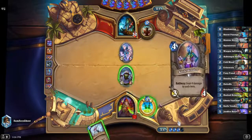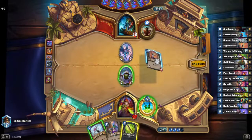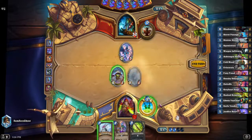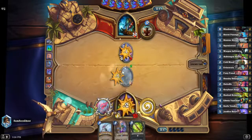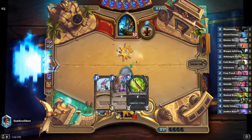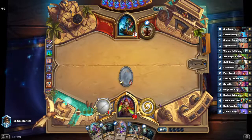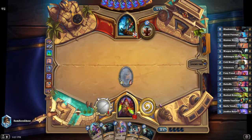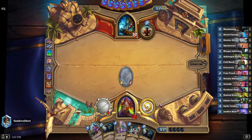We end up secret passage again — our hand is just pretty trash. A sinister strike is fine but we're not really looking for hook scimitar and spy mistress. You could make a case for playing the hook scimitar here to take a value trade and push two. We're really just looking for following up the next turn with Greyheart Sage to draw cards. Keeping shaman off the board so they don't get the weapon is really good, but unfortunately they will get the weapon before we can get our plan online. The shaman luckily doesn't really look like they have much of a plan.